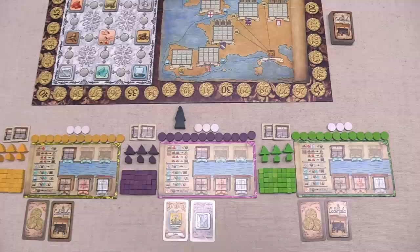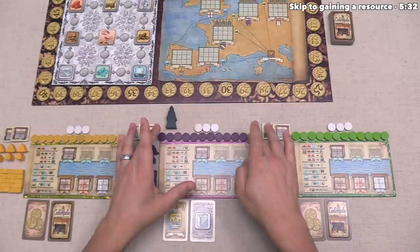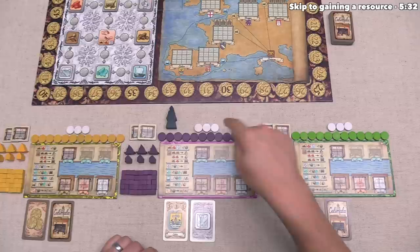For this tutorial, we are going to play as the purple player, and because we have the starting player pawn, that means we get to take the first turn of the game. The way a turn works is simple: we are going to take one of our tokens and place it onto the middle point between two of these actions on the grid. We have 12 tokens in our color and three neutral tokens.